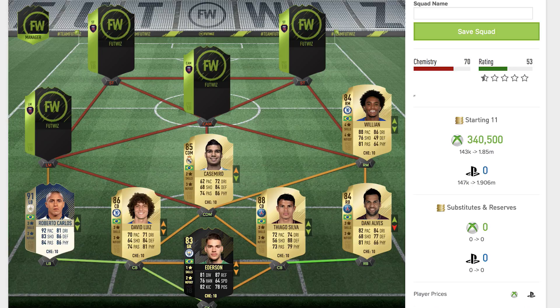Moving up to the right mid, we have yet another Chelsea Brazilian — Willian. He's got an 84 rated card and he's very good in real life as we all know. Four star skill moves, four star weak foot, 88 pace, 86 dribbling, 76 shooting, 81 passing, and 64 physical. Physical isn't the best but hopefully an inform or two can boost that up — still a very solid card on the right mid.